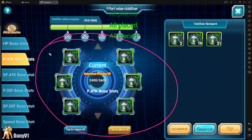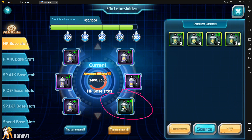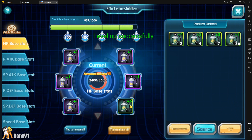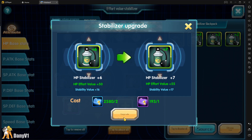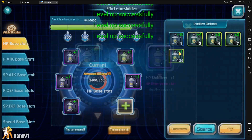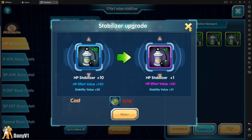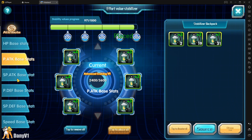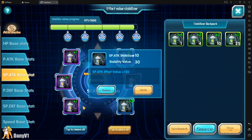Since Mewtwo is a special attacker, I don't want to care about physical attack at all, so I want to level up everything else except physical attack. I'll start with HP. One thing you can do to speed this up is remove your Pokémon from the slot and level the stat up outside — this way it's not calculating power and not delaying the leveling process. You just level up as much as you can and then set it up. It's much faster this way. I won't do this with physical attack but I'll do it with everything else.